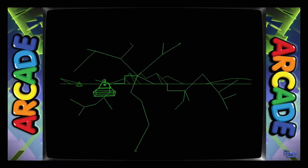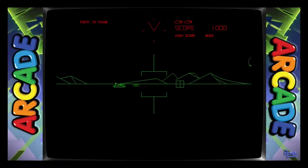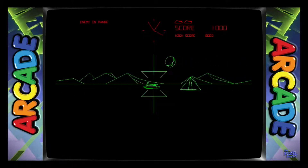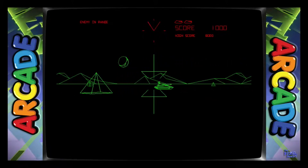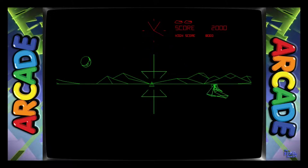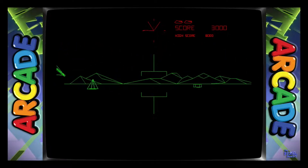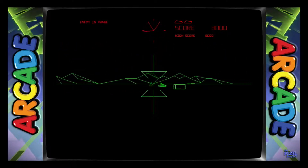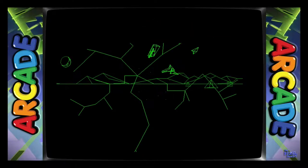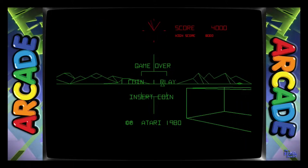I wish they would always come from the distance to attack you — sometimes they just appear right in front of you, but that's just a personal preference. Gotta lead him — now he's hiding. There we go, right in front of me again. Let's see if we can at least get ten grand today. Just grazed him — and we both shot each other! Well, that's Battlezone for the arcade, 1980.